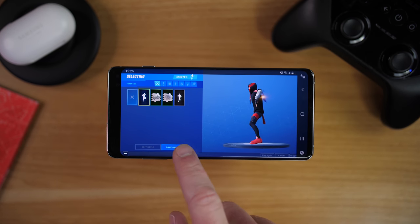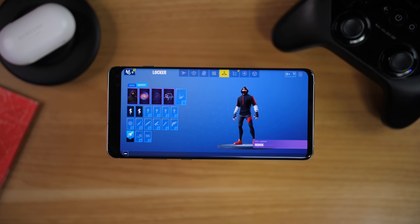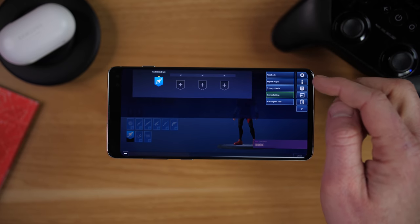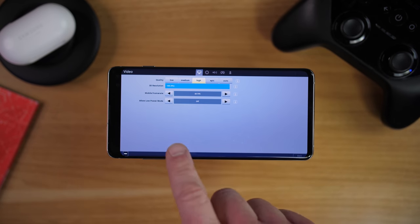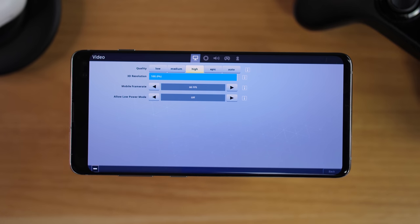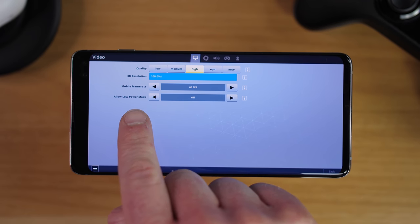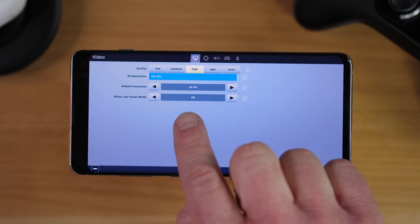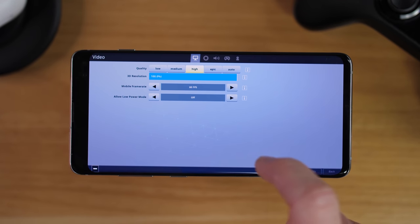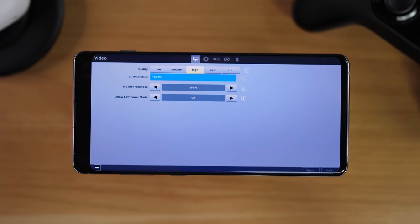Pretty sweet. Now we're going to select save and exit. A few things I want to adjust before we go in and play the game: in the menu, select settings, go into the main page, and adjust some of the quality. I like to have the resolution all the way up for the best viewing experience. The Galaxy S10 has a great processor, so it can really handle that. You also have the option on the S10s or Note 9 to change the frame rate from 30 frames per second to 60 frames per second, which will increase gameplay smoothness.